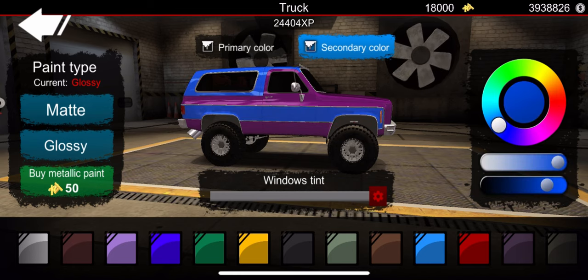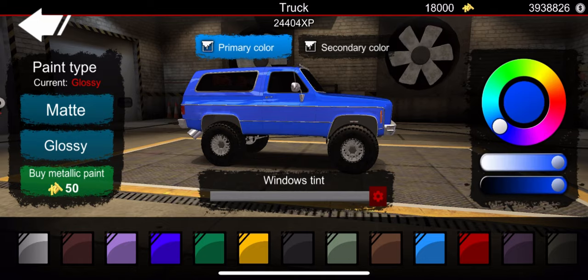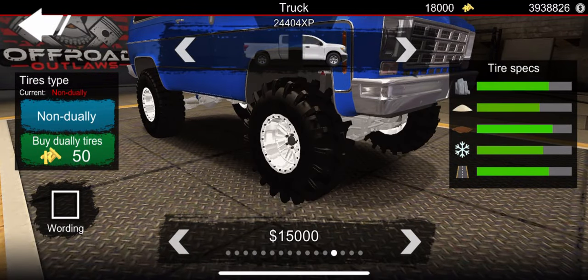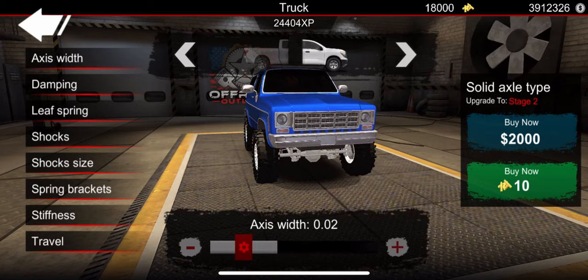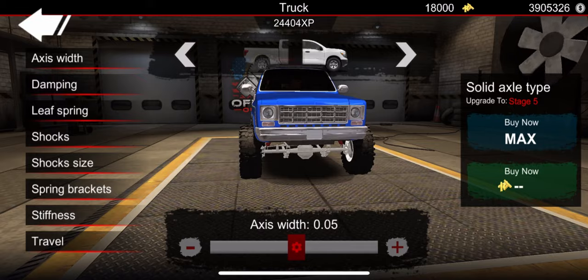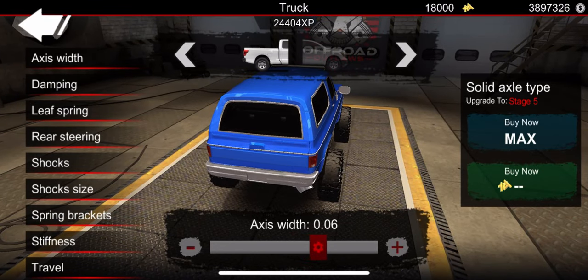I've got an old school blue Chevy C10 in real life, so we're gonna go ahead and add a lighter blue color — something about right there. Let's go match these colors up best I can. We got our wheels purchased, going to tires now. I think we're gonna do some pretty aggressive tires — let's do a rock crawling type tire. Going to axis width now. If you are building a rock crawler, you typically want to make your axis width pretty wide.